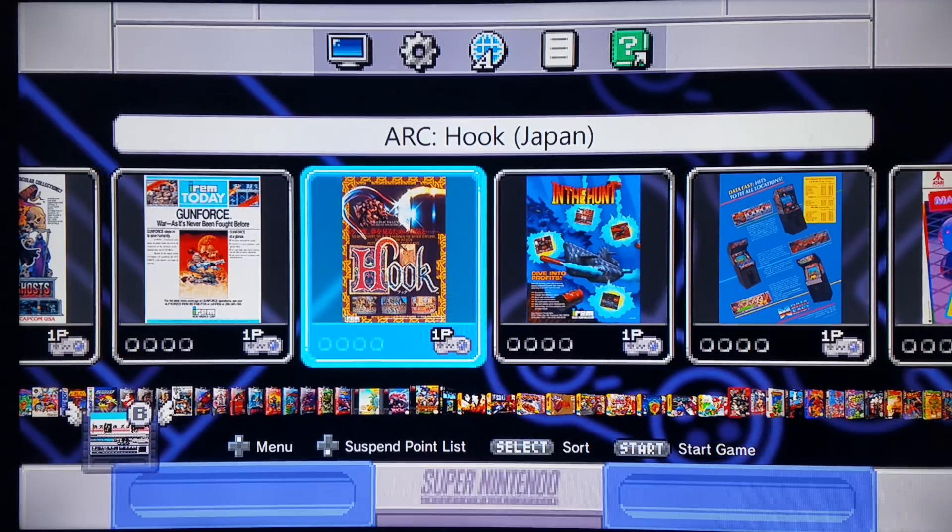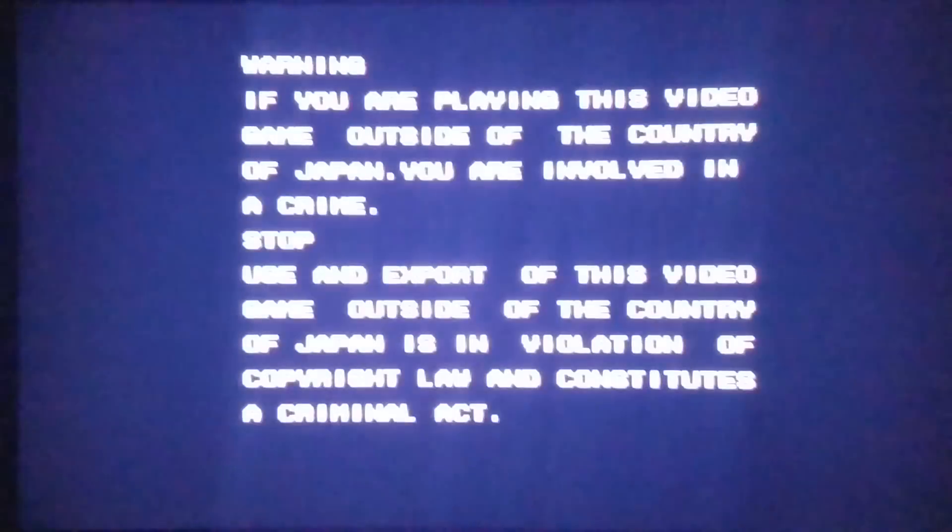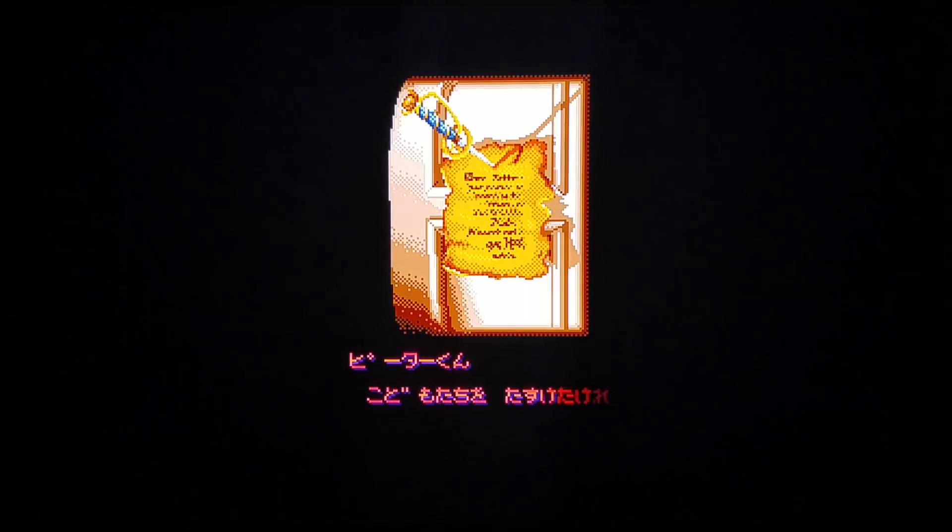I'm going to load another Irem game — Hook, based on the Peter Pan license. In the hands of Irem it is a truly kick-ass game, well worth a playthrough. This is another game that invariably had bad sound encryption issues. I'm actually playing the Japanese version, which has two added bonuses: it has more vibrant color, looking far superior to the US and world version's color palette, and the challenge level is higher. The American release is too easy — the Japanese version has true challenge.